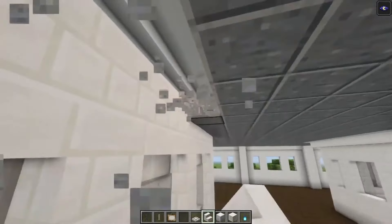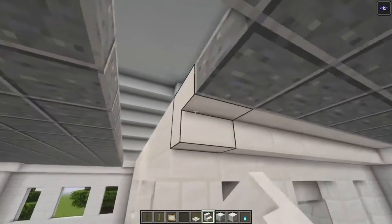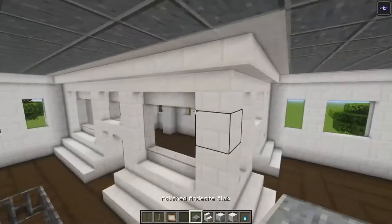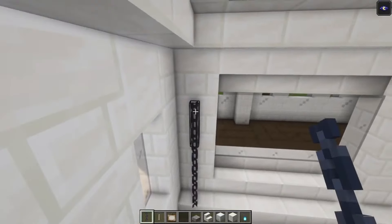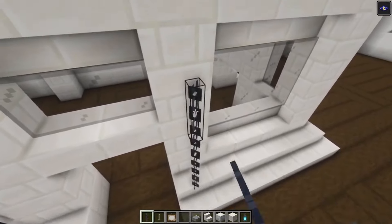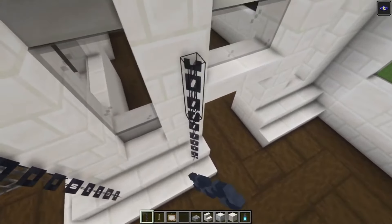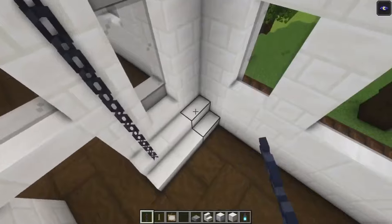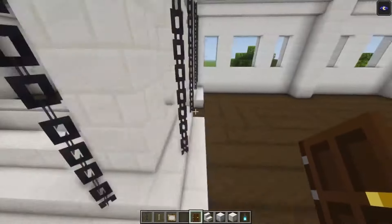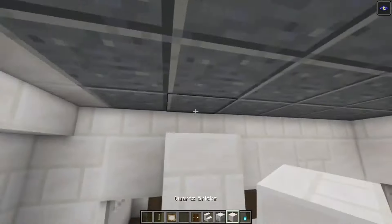Then take your stairs — get rid of these blocks and place going across. Then add some chains going up. Take four dark oak doors and place them in, and on the inside add some extra pillars as well.